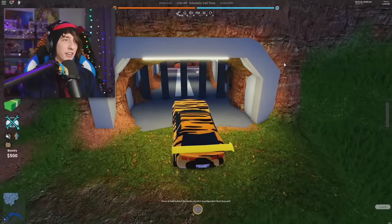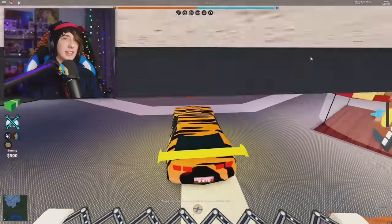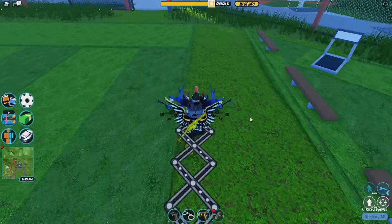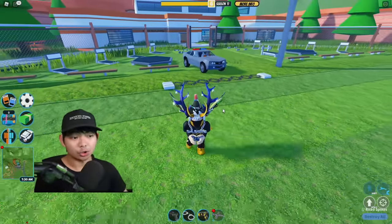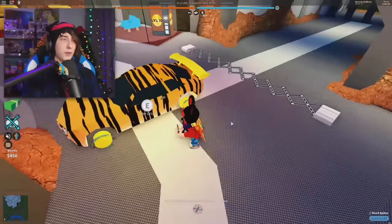The next glitch is gonna be insane — basically, you can go over here and collect your own bounty. You guys can see 60 cash right there. Not only can you collect your own bounty, you can also place a trap down, and if somebody drives over the trap, you also get the money. You can literally do this over and over again.